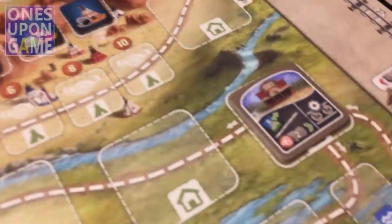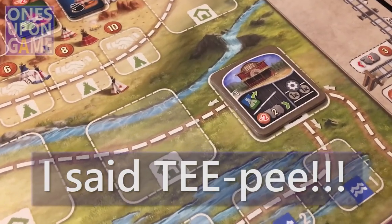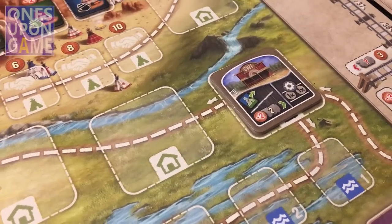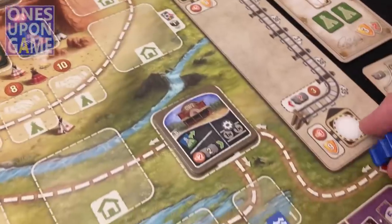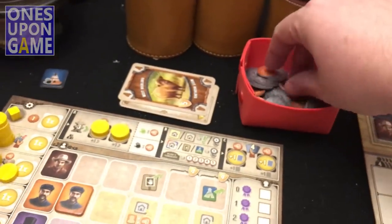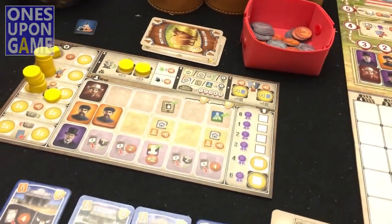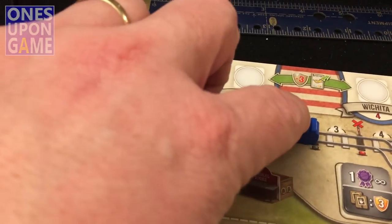My turn. I want to move my train since he'll be moving his soon. I stop at the train-upgrade space and pay two coins. I can now move my train two spots — moving him to spot two. Oh wait, I forgot: I moved Colorado Springs, which gives me a transport cost penalty of three coins that I should have paid earlier. Let me take that from my bank.